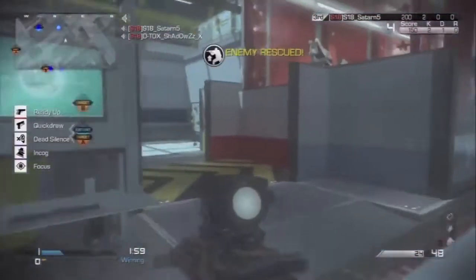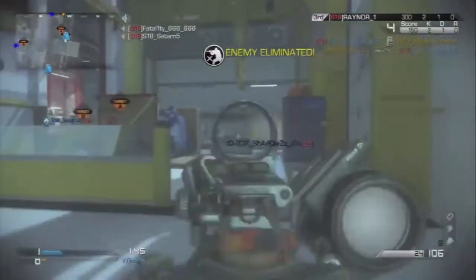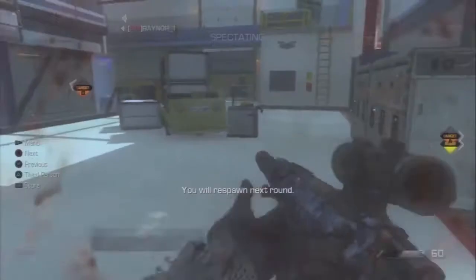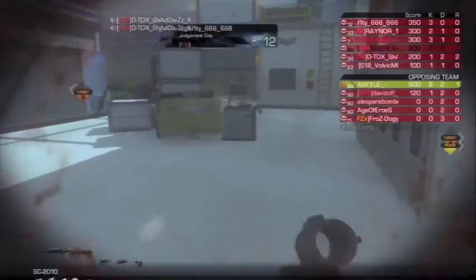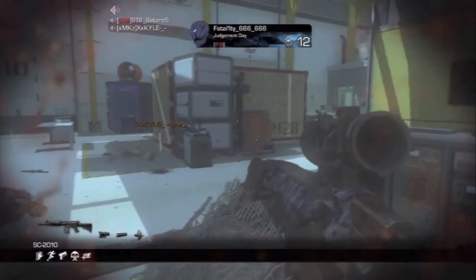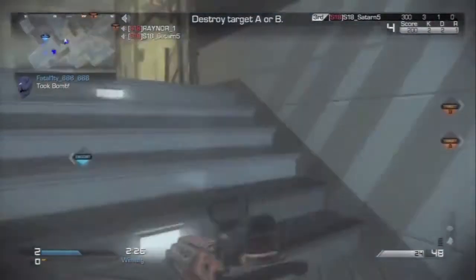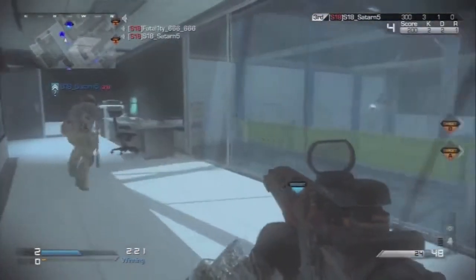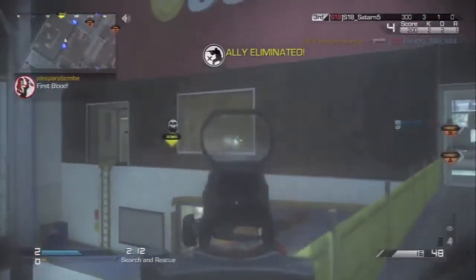Talk us through some basic bullet points you want people to take away when playing this mode. For Search and Destroy or Search and Rescue in general, be very patient — you've only got one life, potentially more depending on your team. Don't rush, because people are going to be playing really conservative and waiting for you. I'd sit back and push up together as a team. Playing in a team is a very important tip: you're more likely to do well, you'll communicate, know where enemies are, and coordinate attacks.